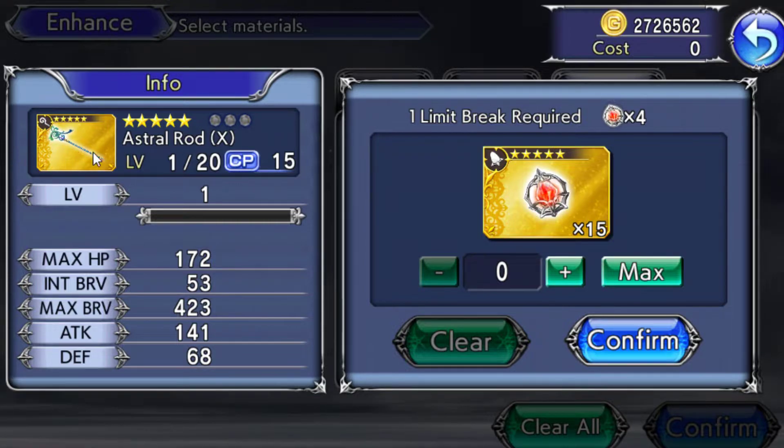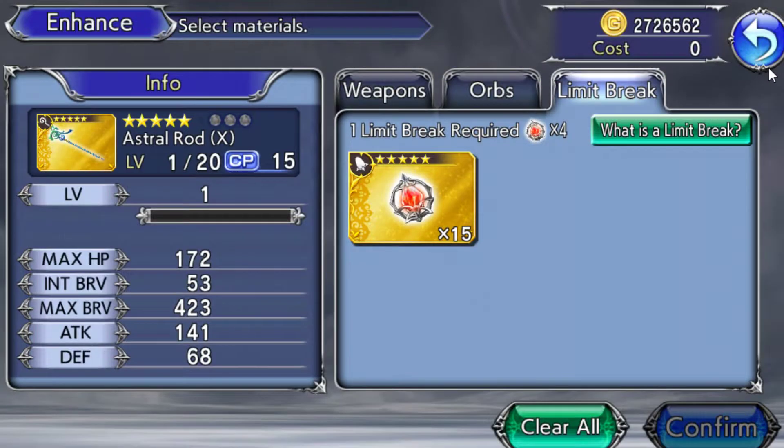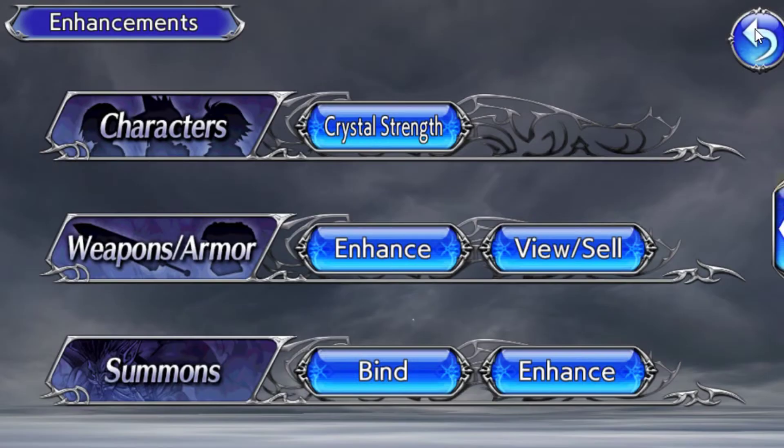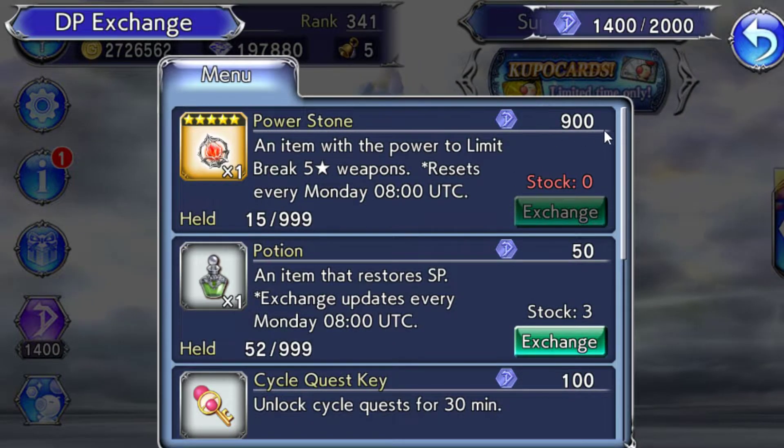I don't want to MLB this weapon because I'm not planning on using this character. Power stones are very important — don't waste them. Make sure the character you use them on is a character you really want to invest in. Like I said, every week you can buy a power stone in the Dissidia shop on the title screen — the D shop — for 500 Dissidia points.